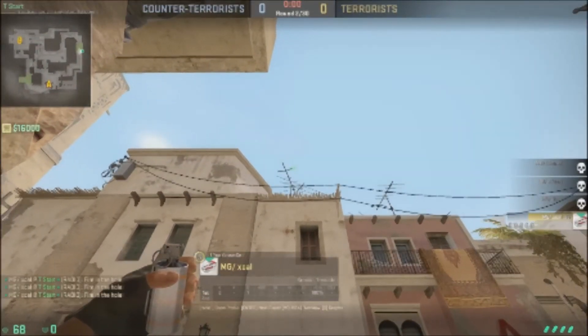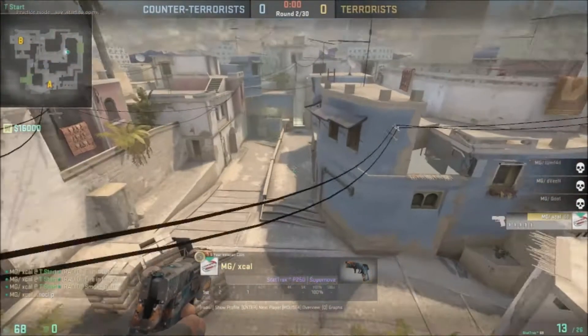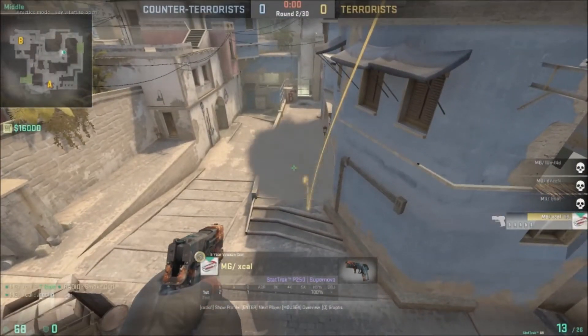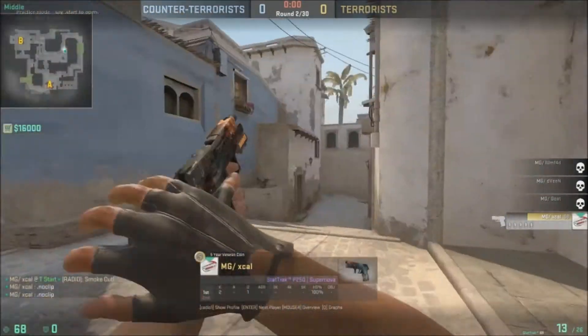Right here is a new smoke that people have been throwing — it's really useful for getting out mid without getting killed by an AWPer or somebody with a scout. This is pretty much one you want to throw every single round if you're going out mid; I don't see a reason why you wouldn't ever want to throw it.